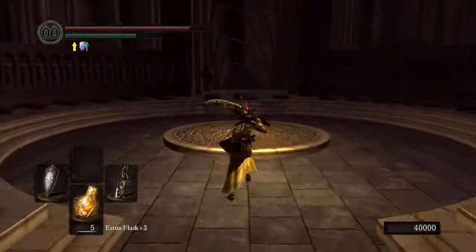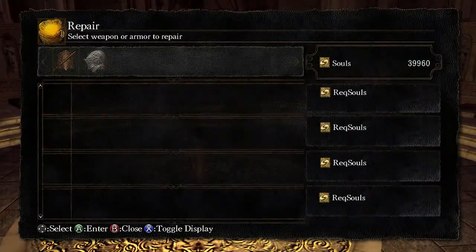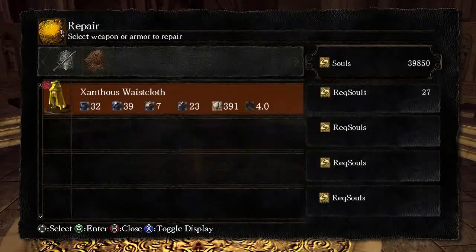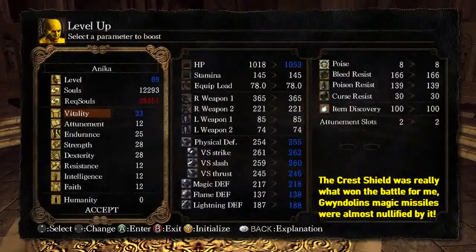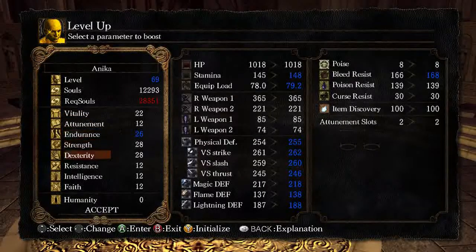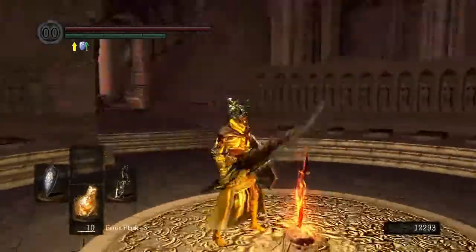It's a little bit darker, but we'll repair our stuff as we always do. This armor really worked wonders for that fight in particular, so it might be worth considering if we need good magic resistance. We can level up one time — I'm going to put it into endurance because I need it quite badly.